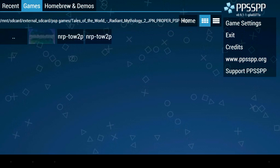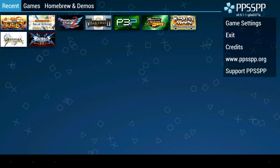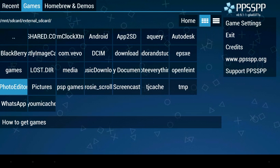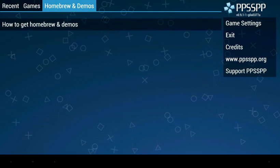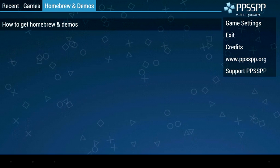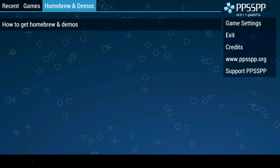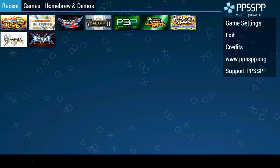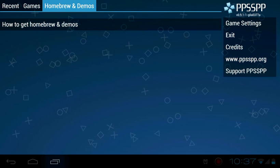They've added more tabs for games, which makes it easier to find your games and everything. It also allows you to download demos and add them to the PSP — some of them might work. This is just a guide to show you around.